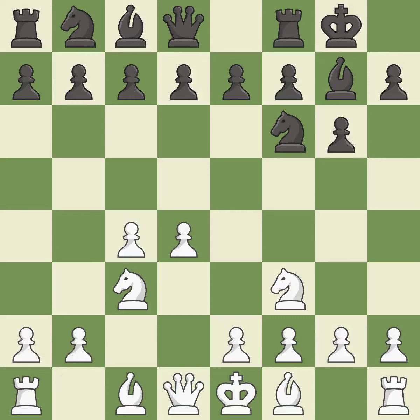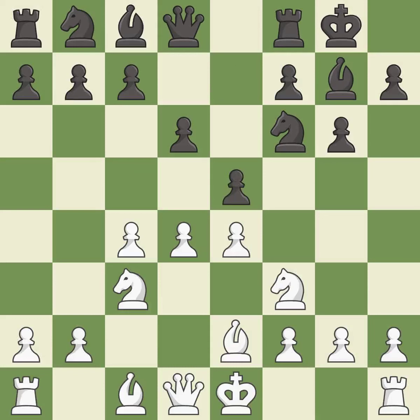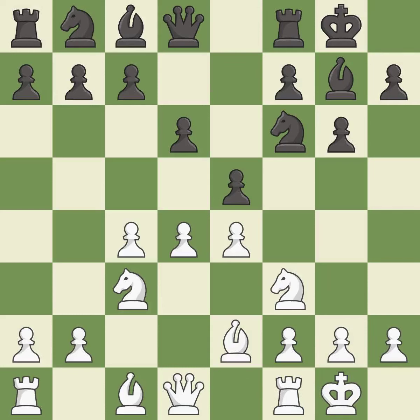Castling gets the king out of the center and activates the rook. e4 takes full control of the center and allows the light-squared bishop to develop. b2 develops the light-squared bishop and prepares to castle king's side. e5 takes space in the center and immediately attacks the d4 pawn. Castling gets the king out of the center and activates the rook. Nc6 develops the knight, defends the e5 pawn and attacks the d4 pawn.